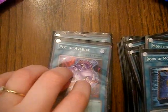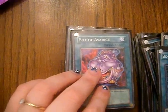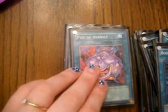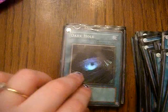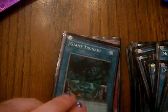Here's the other reason for the two Cards of Sanctity: I have a Pot of Avarice in here. I realized the Dragoonies need it because they only run a couple monsters, so you run out pretty quick. Dark Hole — obvious. And Giant Trunade: you're not running this, and I don't know why.